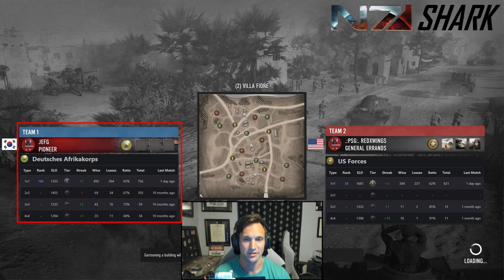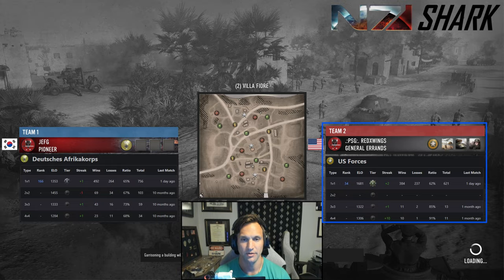Playing as the Axis we have Jeff G from South Korea, ranked number 166 with the DAC. He does not select a battle group, playing pure vanilla Deutsches Afrika Korps in this match. And then playing as Allies we got Red Wings, a long-time Company of Heroes veteran from America, playing as the Americans, ranked number 34 overall using the armor battle group. One thing I've noticed in some recent matches is the need to maintain pressure and exploit the tech advantages that you get when you get them. There's a lot of risk in playing for the late game even if you think your units are going to scale effectively, and this match really highlights that risk.